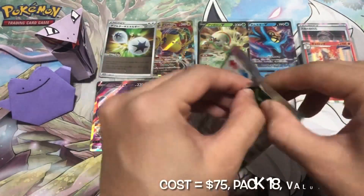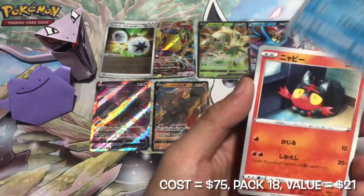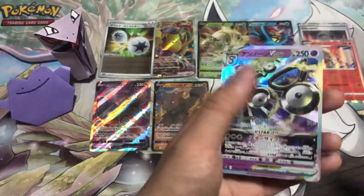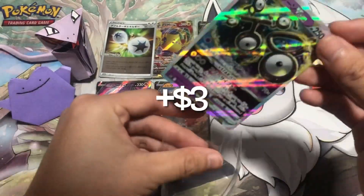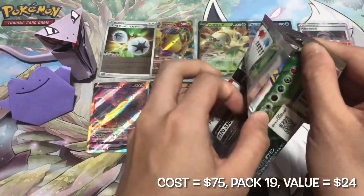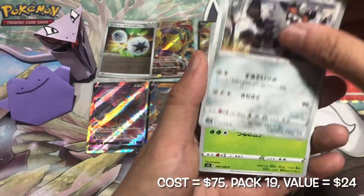Still no signs of Lugia. I'm hoping for at least a V-star or V card. Here comes the V-star from this box — sadly it is not the Lugia. We pull the Unown V-star. Still adore the purple, white and gold colors in the artwork, kind of similar to the Hasunian type.